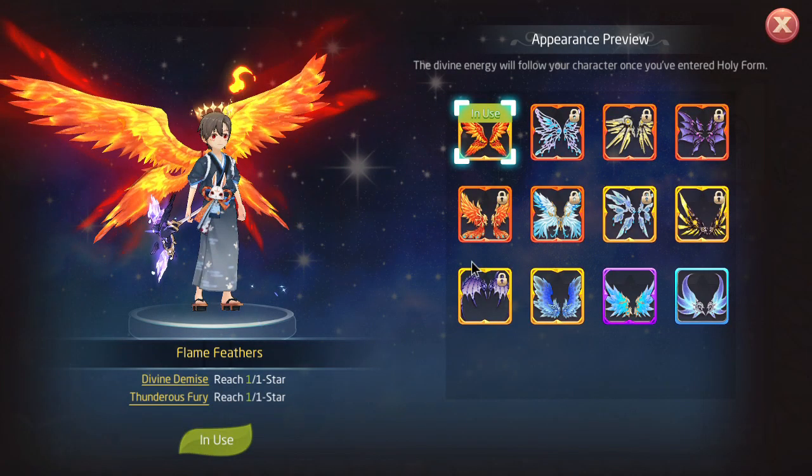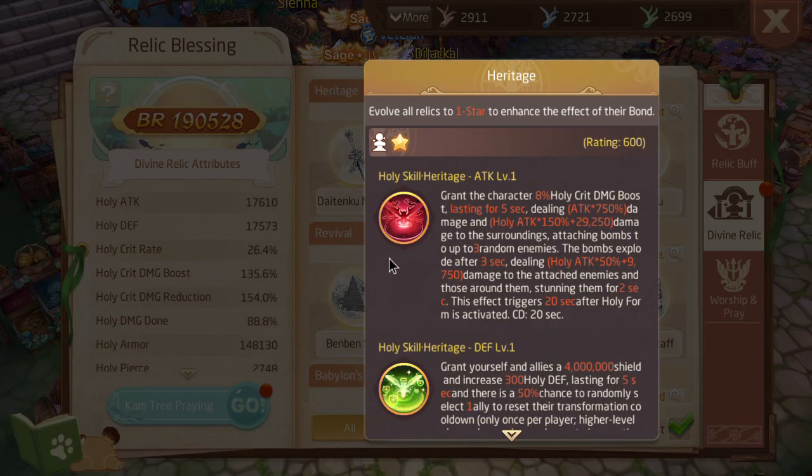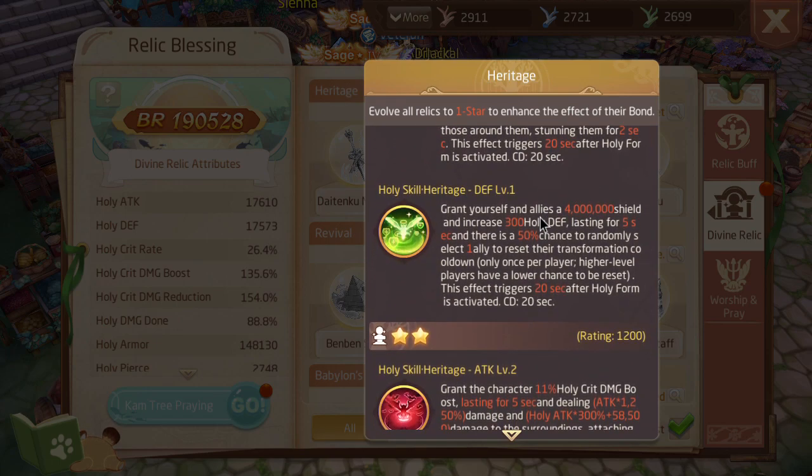...is Heritage. Heritage is the next best relic set in my opinion. The reason is it just resets your transforms — it might reset yours or an ally's transform. I'm not fully sure how it works, but all I know is this is a useful relic set if you're a support player. I think this is the best relic set for a support player right now, because if you're a priest you're probably not going to be transforming in PvE or PvP. So every time your team transforms, one of your DPS will always get the transform reset.